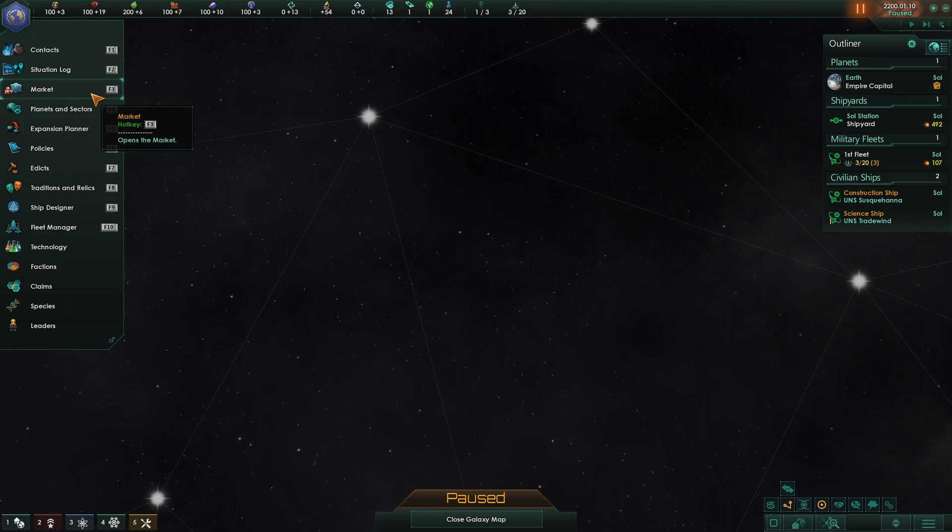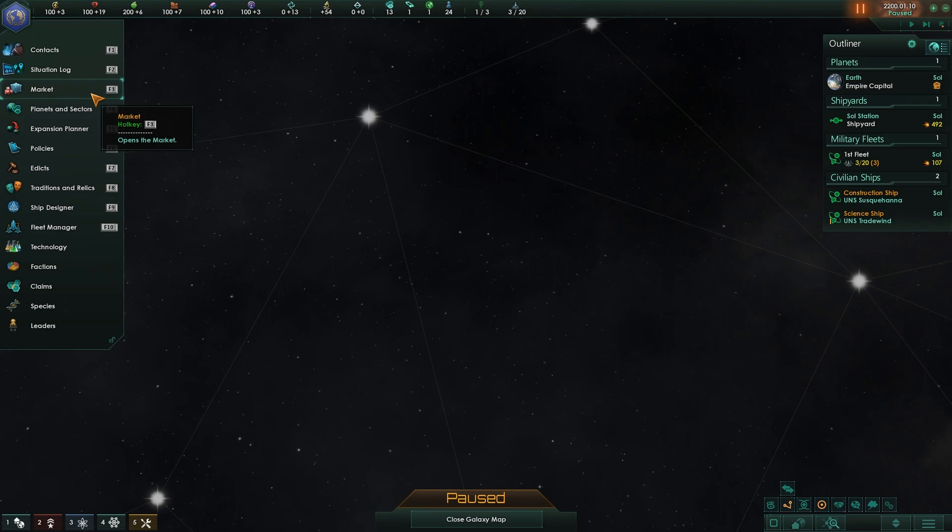Contacts, Situation Log, Market, Planets, Expansion Planner, Policy, Edicts, Traditions, Ship Designer, Fleet Manager, Technology, Factions — you can click on any of these. The Tab key — or rather it's F2 — opens the situation log.